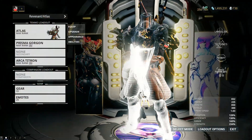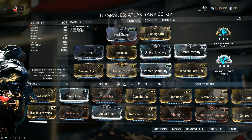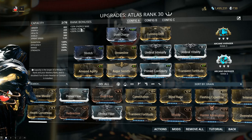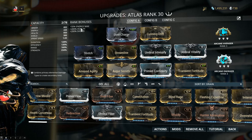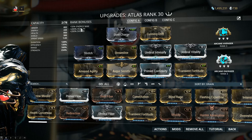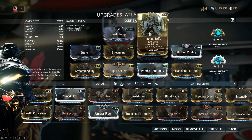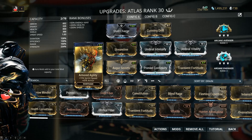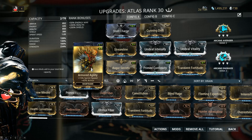Next, Atlas itself and his weapon — a stat stick weapon, mostly. The build I chose is still a work in progress, but I chose a balanced approach. I don't want to tank my duration just for the sake of more power strength. Steel Charge on Atlas for his punches is absolutely amazing. Cunning Drift and Armored Agility might seem like odd choices, but the primary source of damage on Atlas is from his punches.